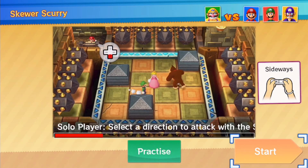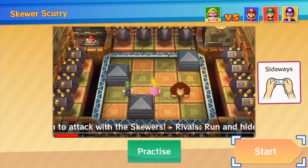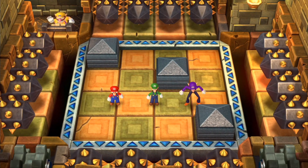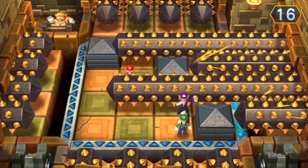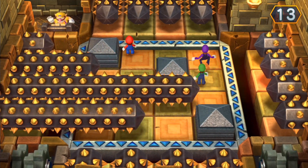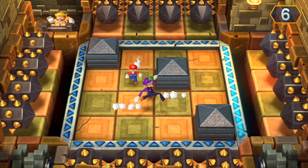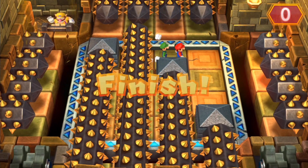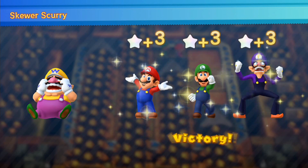Speaking of skewers, here we have Skewer-Skewery. Solo player selects a direction to attack with the skewers, and the rival team just runs and hides. This minigame reminds me of Hazard Hold from Mario Party 9, except rather than taking place in a factory facility, it takes place in some sort of ruined structure. You just have to dodge a lot of skewers here. If you memorize the directional movements, you can feel safe from those walls. At least Luigi and Waluigi got knocked out, and we still managed to win.